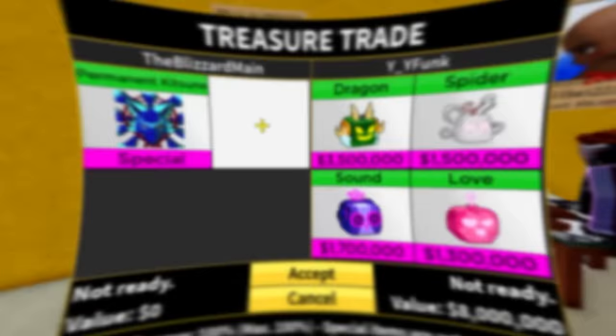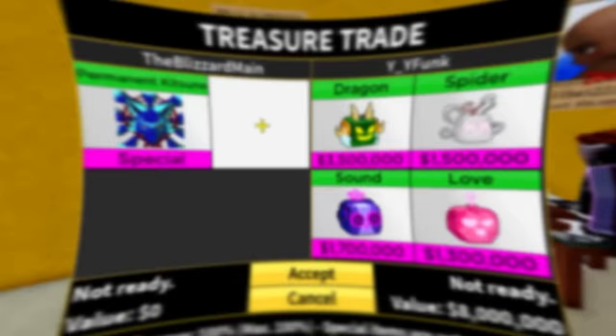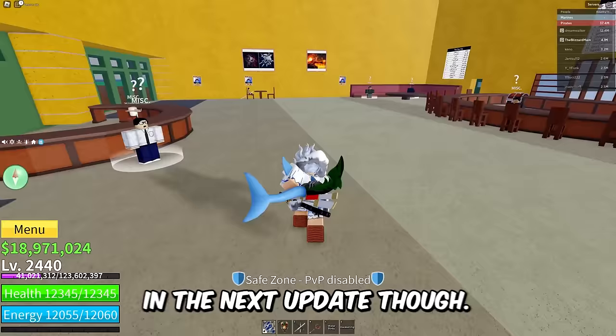We got YY Funk here giving me Dragon — is that all you got bro? He's also giving me Dragon, Spider, Sound, and Love. Those fruits are not it for permanent Katsune, man. Dragon is going to be worth a lot in the next update though — you guys should be aware of that. We got GG right here — what are you gonna trade me bro? You got Love, Gravity, Pain.